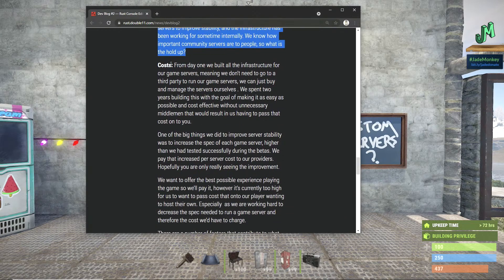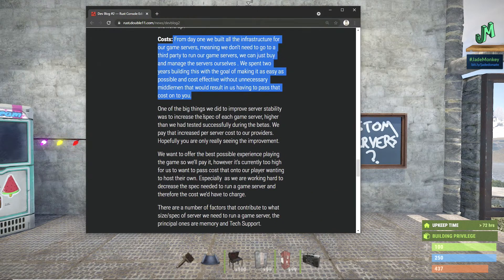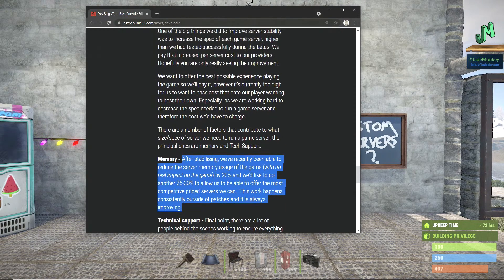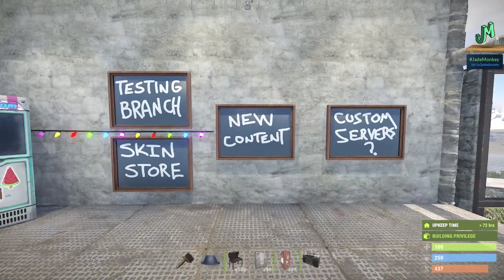They know how important community servers are to people, so what's the holdup? First, they talk about the cost and how they're trying to keep it down, and the fact that they need to have the memory at a certain level because that's the biggest cost. There's also a discussion of where they want the memory ceiling to be so they are at a good price. There will be people that do server farms, but they will be hosting it — so everything will be done inside of the game itself.